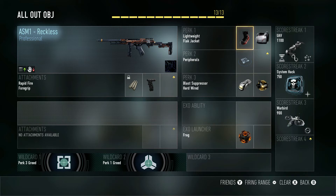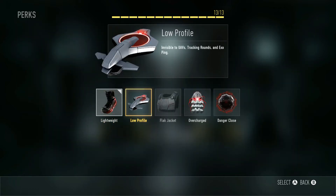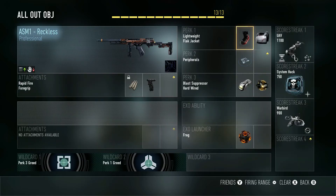Moving on to Perk 1, I still have Lightweight on, which is what I had on the TDM Kill Confirmed class, because in this game you must move around the map fast to evade gunfights and be a harder target to hit. In this class it also helps in that you're going to get to the objective that much quicker. One thing you'll notice is that I do not have Low Profile — the reason is the enemy is going to know where we're at. We're going to be inside the hardpoint, on the objective, and we're equipped to handle it.